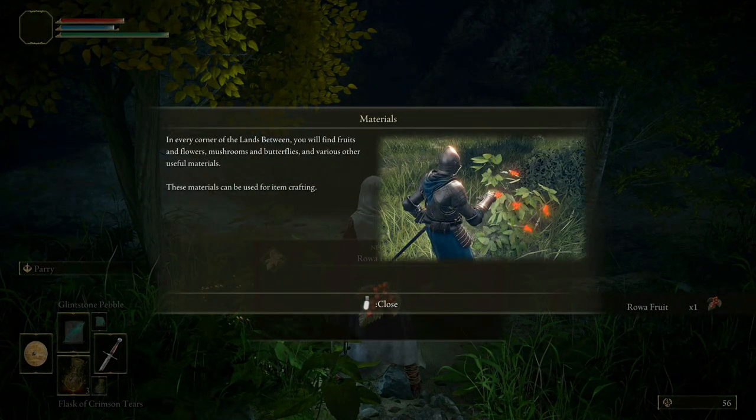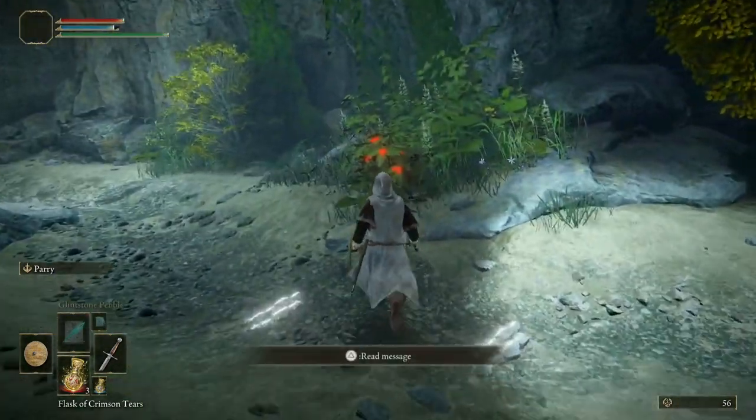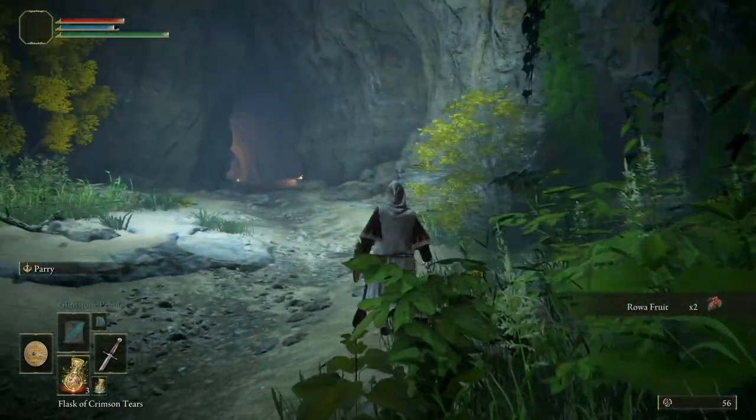In every corner of the Lands Between you will find fruits and flowers, mushrooms, butterflies, and various other useful materials. These materials can be used for item crafting. Let's pay attention people — don't be leaving stuff behind.